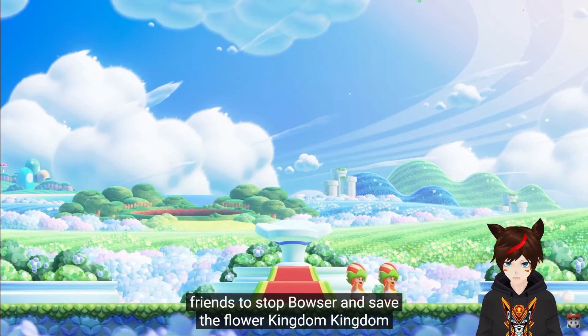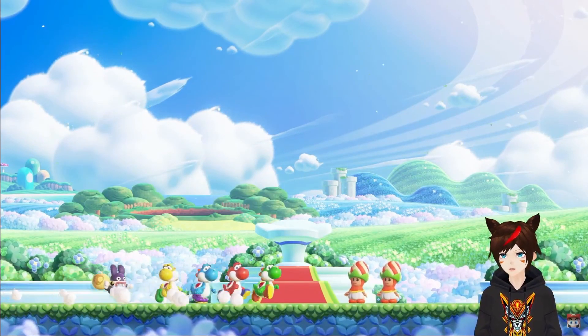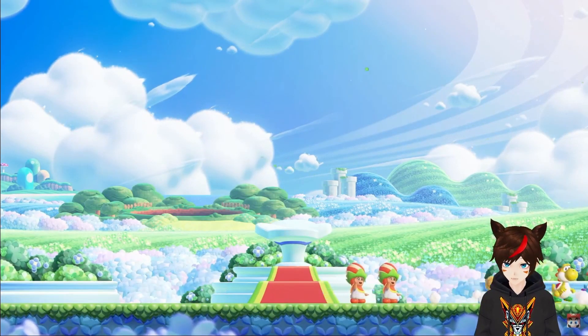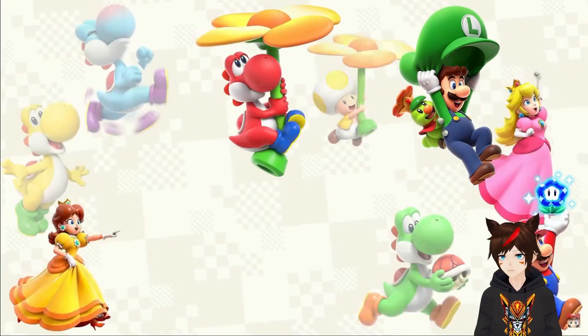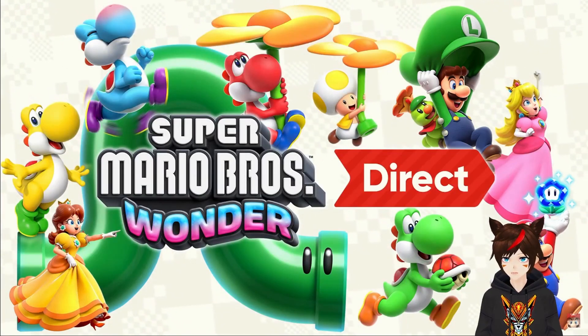Do we really need to stop Bowser? Oh — Yoshis and Nabbit? We get Nabbit back? The Yoshis are adorable.